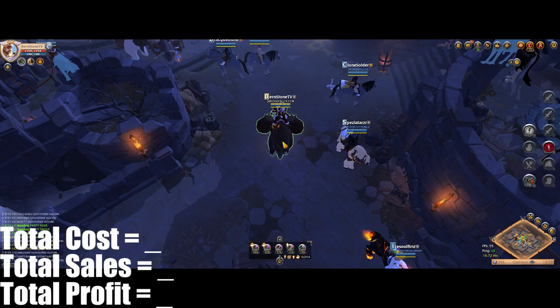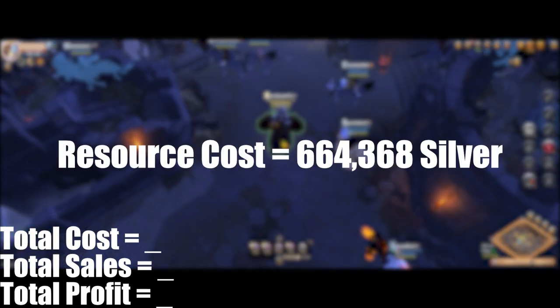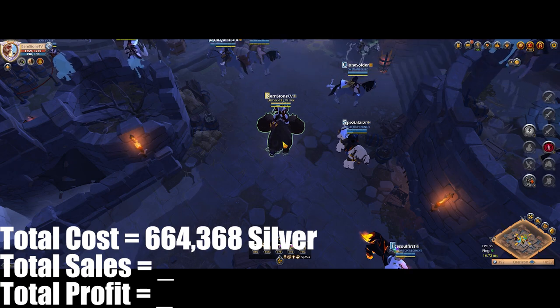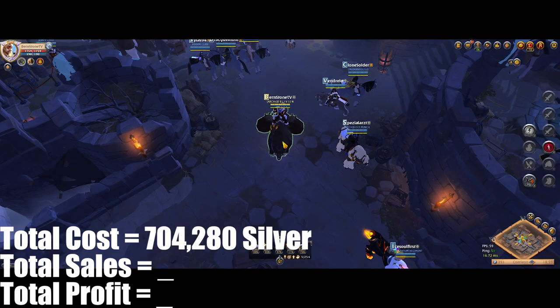Now for the cost analysis. Since I refined the resources myself, all of it only set me back 664k silver, and because of the low usage fee on the toolmaker when this video was recorded, the cost of making all of those capes is only 40,000 silver, which makes the total cost for this session equal to 704,000 silver. After selling all of the capes, I was able to make 1.9 million silver.